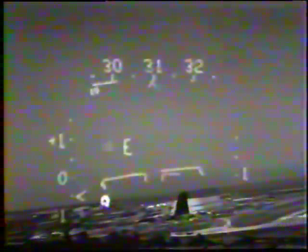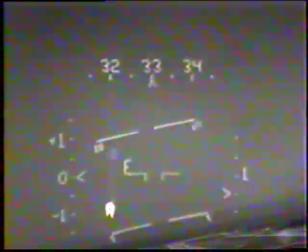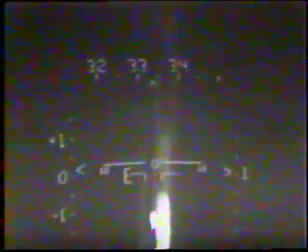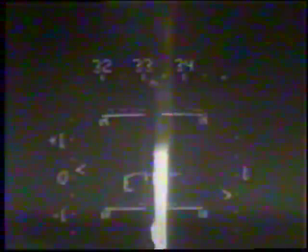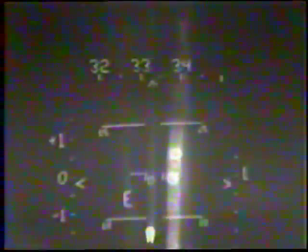150. 140. 130. 120. 200 feet. 0.0 VSI. There's 125, holding. A little bit of crab into the wind. 120, looking good. 120, holding, 200 feet. 140 on the route out. 115, holding. Only 115, 100 on ground speed, nice and stable.